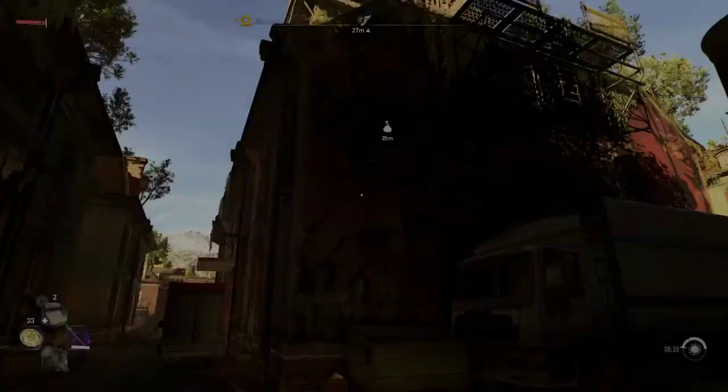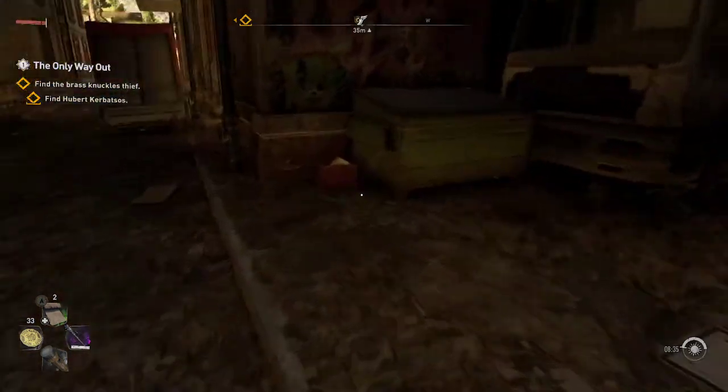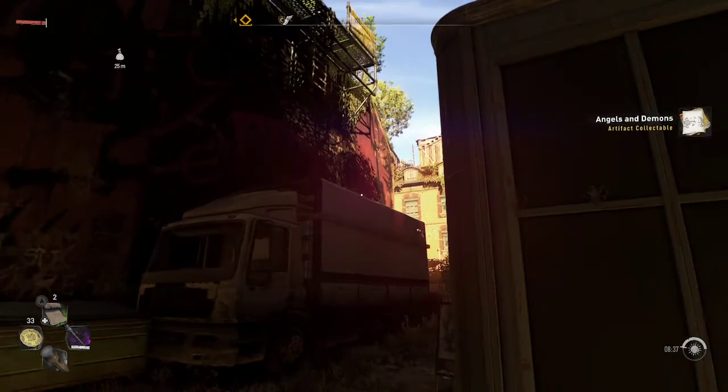This one is right next to the bazaar. It's right next to this dumpster. Pick it up and you have angels and demons. Where's the angel? Oh, the angel's on that side.